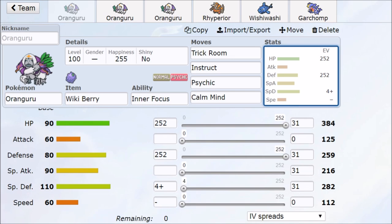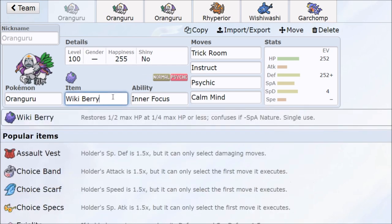We're going to run the Sassy nature because we want to be slow and bulky — max out hit points, max out defense, special defense. I've also seen some go with the Relaxed nature because if we're Calm Mind boosting, we need max hit points and max defense. There are more physical attackers in the game in general, so depending on where the meta is going, that's something to switch around with for the nature.